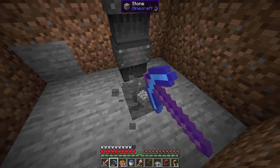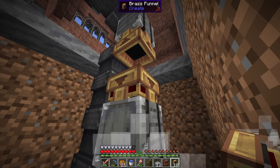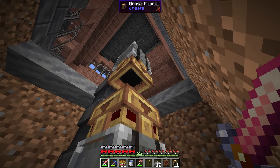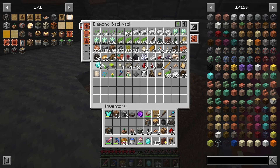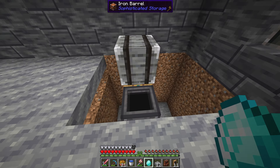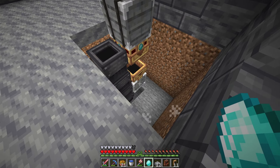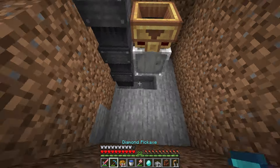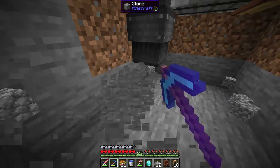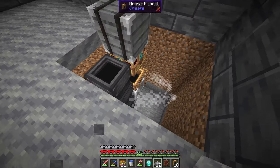The main thing I want is the output through a chute, with the input going in right here. We're going to use brass funnels stacked on each other, and place another barrel down here with space in between. We need to make this funnel face down. In here, we're going to set a filter for exactly one diamond. For every one diamond that goes down, we'll use a smart observer to detect it and then send iron from this barrel up the chute. We also need to lock this funnel so it only triggers when it senses one diamond go through.